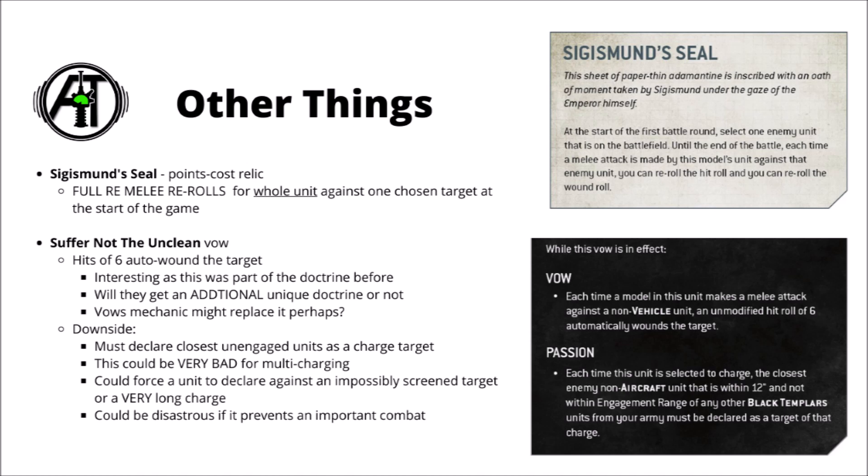Their next vow, Suffer Not the Unclean to Live, applies to the entire Black Templar detachment. I'm not sure whether it replaces their unique Combat Doctrine, but it seems plausible — this vow basically gives them one of the benefits of their old Combat Doctrine: sixes to hit in melee now auto-wound the target if you're not in combat with a vehicle. It's not the biggest melee damage buff ever but will add up to more damage, getting particularly strong when fighting tough units with relatively low-strength weapons like Chainswords. It's quite nice that you get this all game now, not just from turn three onwards — but the passion downside could be potentially really annoying.